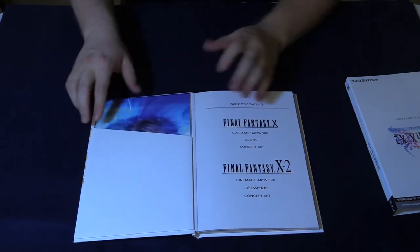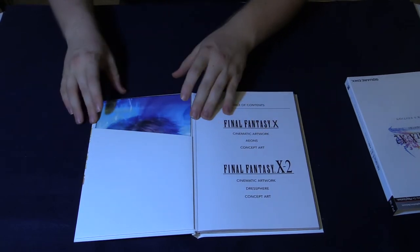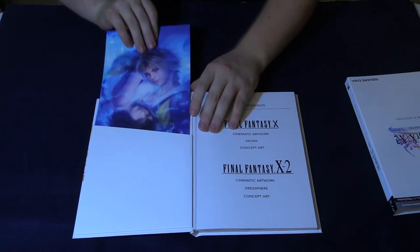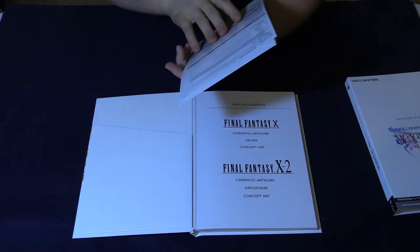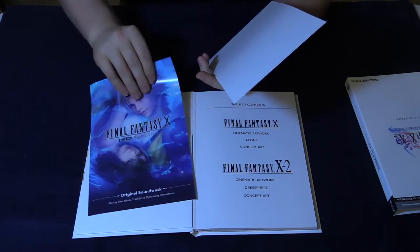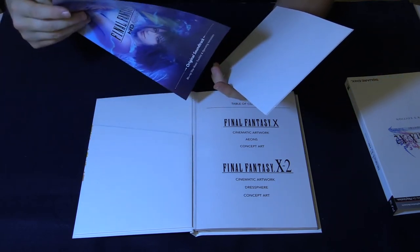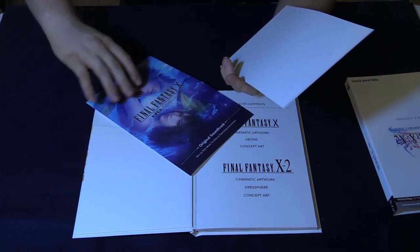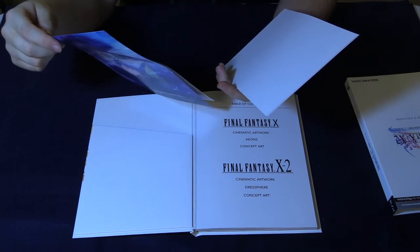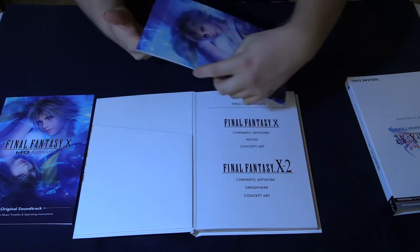I'm actually going to flip it this way so you guys can see it better, and we'll open it. Everything is contained in the book — the game, the artwork, and the lithographs. I'm going to start with the lithographs and just slide those out. We've also got an original soundtrack pamphlet with all the track titles, and instructions on the back. So we'll set that there. But we have our five lithographs.